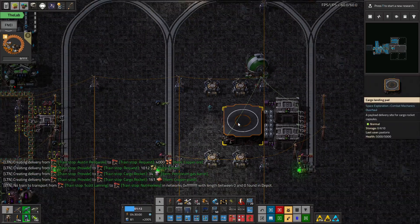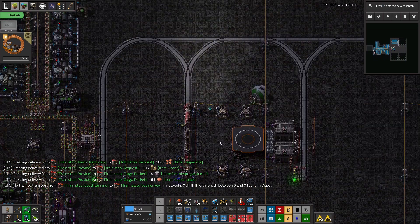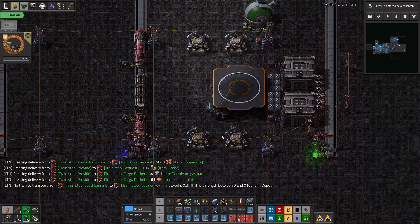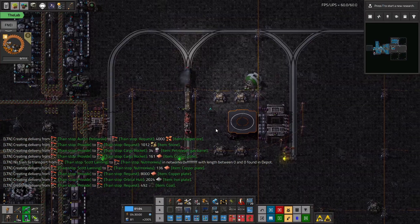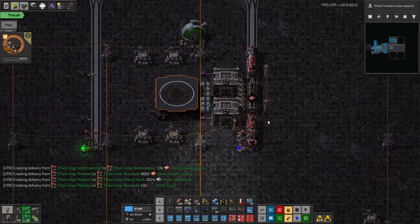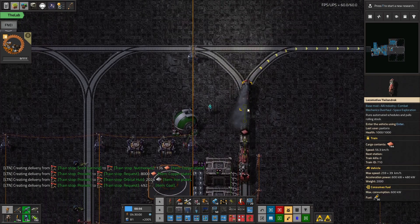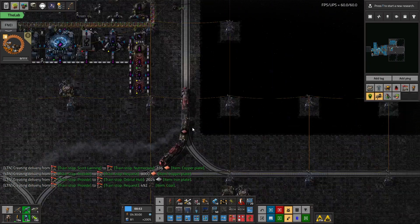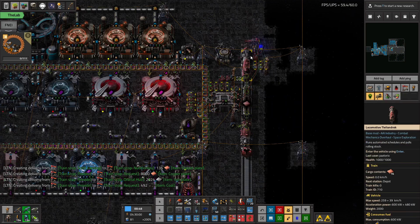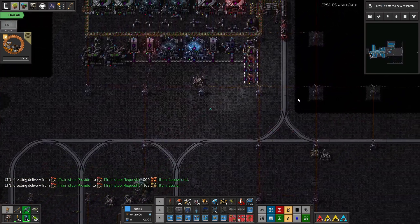Alright, we are back with more Factorio, here we go. I am Pax and we're continuing the playthrough of Factorio Space Exploration, chilling up here at our space station enjoying life with our new LTN space trains — not quite space trains technically, but a train in space. This double junction has been really good.